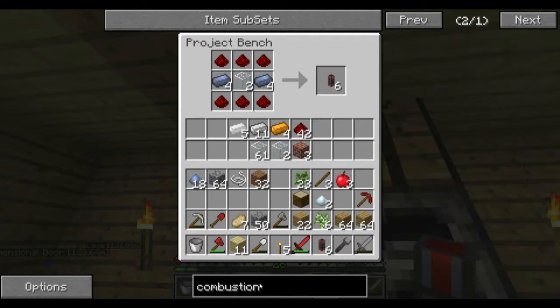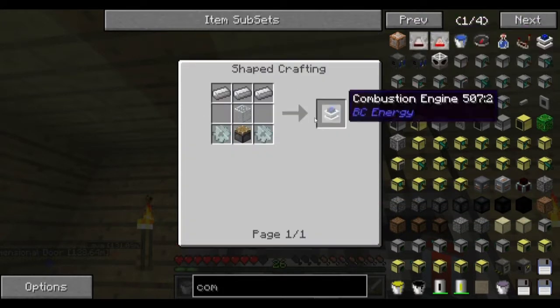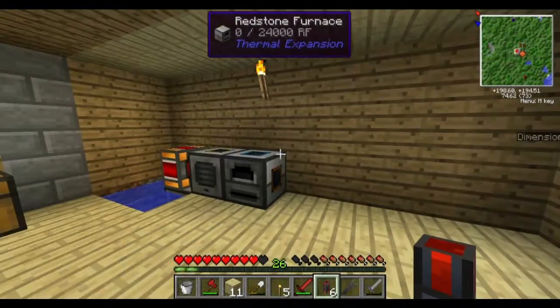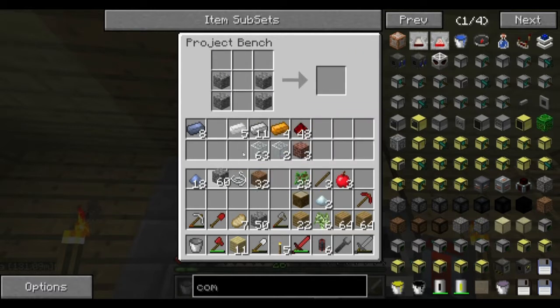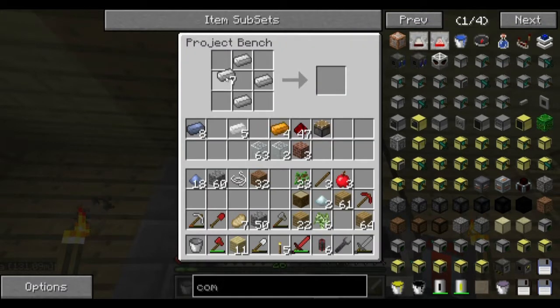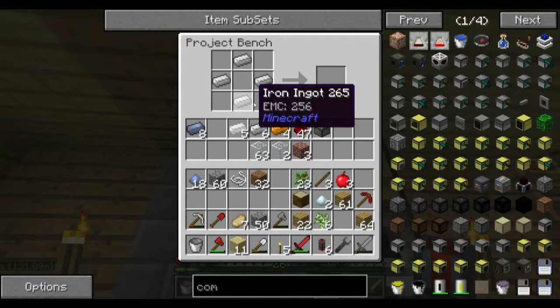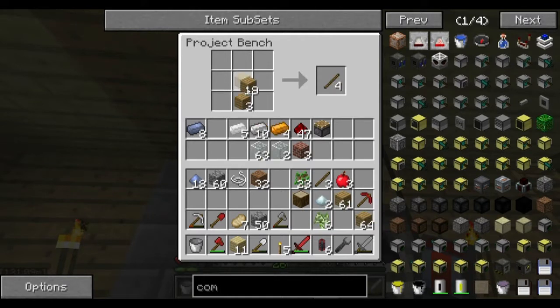I'm pretty sure there's a thing called a combustion engine that I can make. Probably doing this all wrong, and if you guys would be so kind as to help me if I am doing it wrong, or just kindly tell me how to fix that, that'd be nice. This will work now. Stone gear, I guess. I need some sticks.